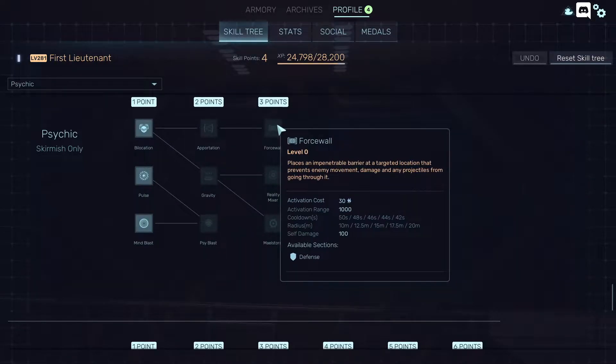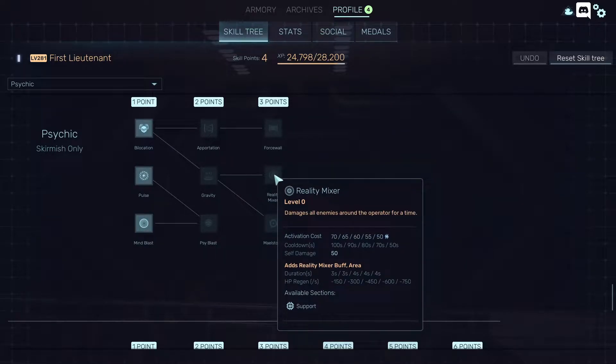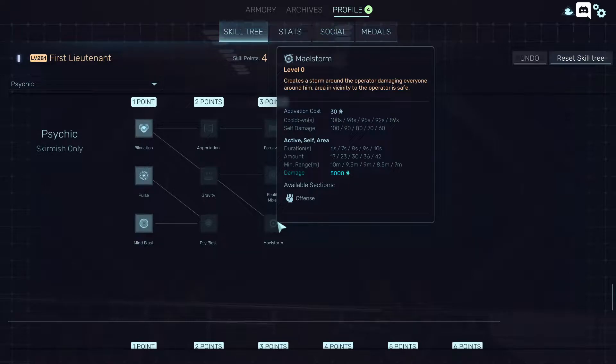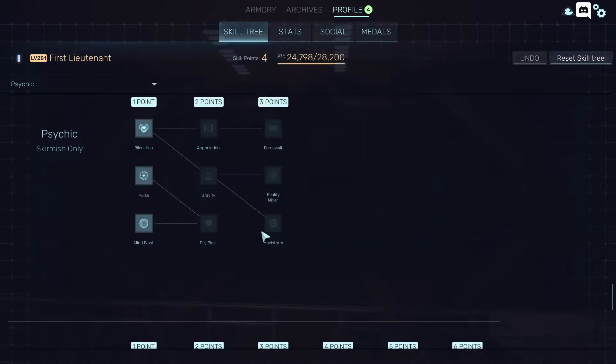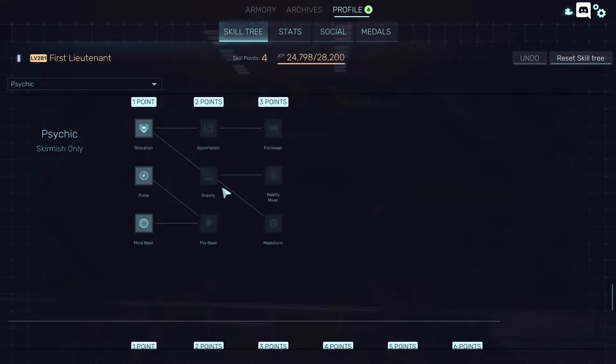Force wall — an impenetrable wall — could be good, could be bad. Reality mixer — same thing, could be good or bad. Maelstrom seems like it will probably be one of the main uses. It also deals energy damage; cooldown is quite big but the activation cost is small. Damage-wise it's probably one of the better abilities. So I guess gravity, Psyblast, and Maelstrom will be the main abilities. You don't really need the gun if you can use these abilities as often as you like.